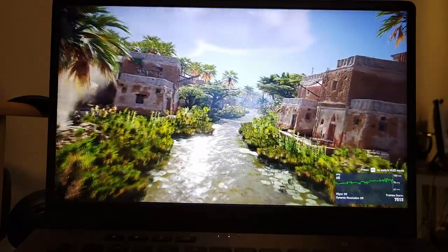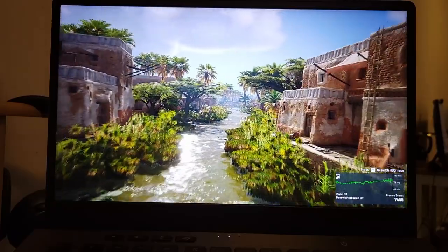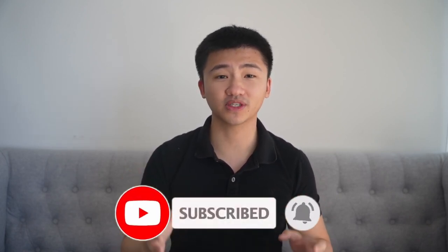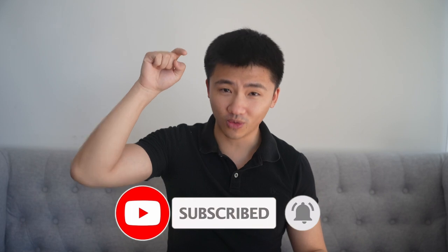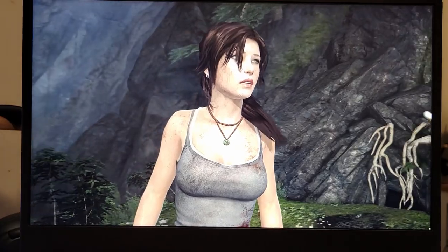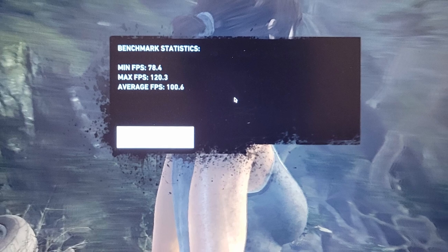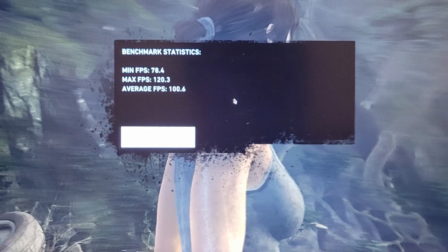Even the average frame rate passed the highest I saw on GNOME and Windows, at 74. I'm going to officially declare Linux gaming has passed Windows in performance right here, right now. Well, probably not yet — as in Tomb Raider, the benchmark reached a top of 120 FPS, 78.4 at lowest, and 100.6 for the average, which is still not as good as Windows.